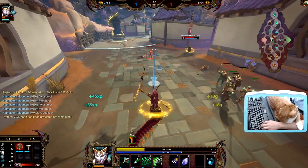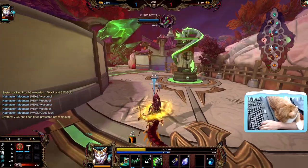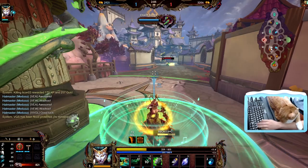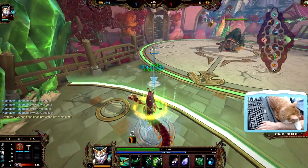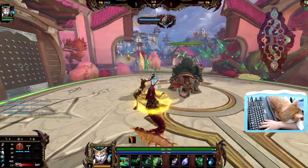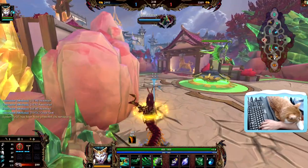I'm actually pretty low on health so his ult could kill me - I think we have to go. I could try and stay and fight that but the chances are I would lose. Probably could have rushed boots before Transcendence, but I just want to start getting my stacks as fast as possible. I think that's the big priority here.